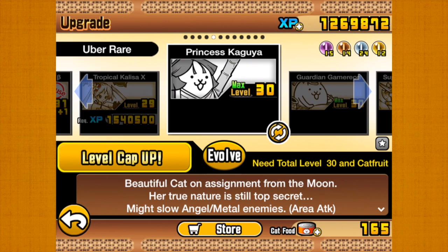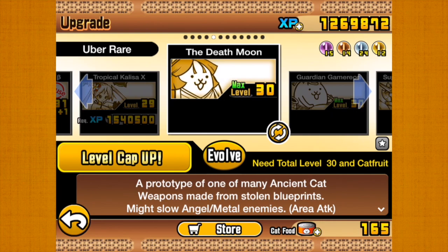Today we shall be evolving Princess Kaguya, or however you may pronounce that name. Beautiful cat on assignment from the moon. Her true nature is still top secret. Might slow angel or metal enemies.